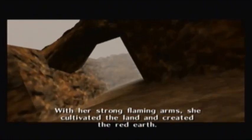Din — with her strong flaming arms, she cultivated the land and created the red earth.